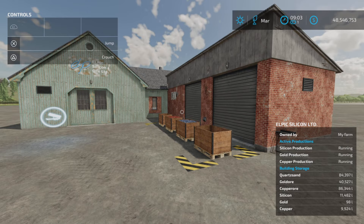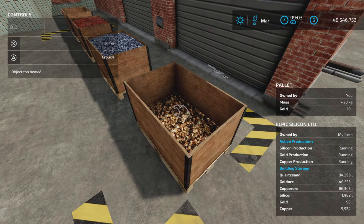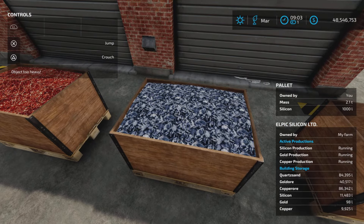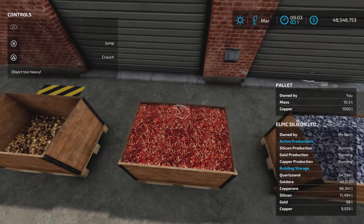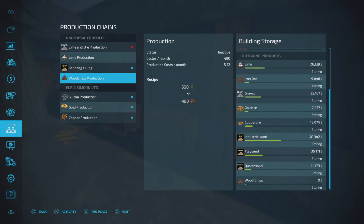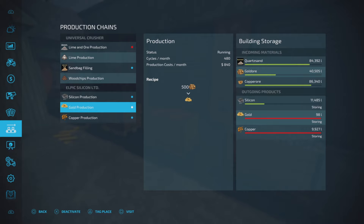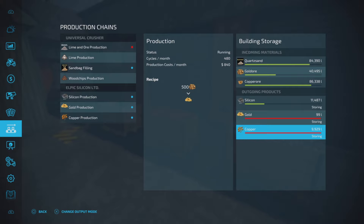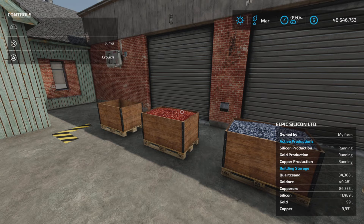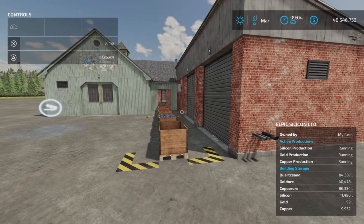This is the silicon, gold, and copper. We've got gold - 10 liters of gold, 470 kilograms. We have silicon - nice. And copper - very nice. And more gold. Gold is only 10 liters - the gold production is 500 liters of gold ore in and you get one liter of gold. Copper is 100 to 80, silicone is 100 to 80. So gold production - a lot going in, not much coming out, which is why the price is so high.